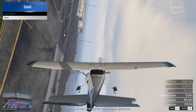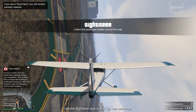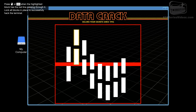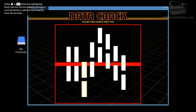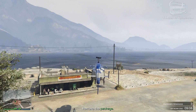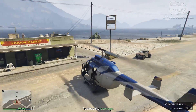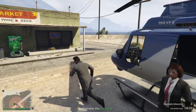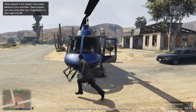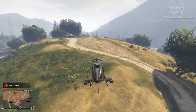Another great mission is Sightseer, which is perfect if you play solo. You can easily start this from an invite-only session — all you need to do is collect 3 packages, and within a few minutes you'll earn 22 to 25 thousand GTA dollars. Do note that the longer you take, the more money you will get. For example, finishing in 4 minutes may yield only 22 thousand, while 5 minutes yields around 23 thousand.